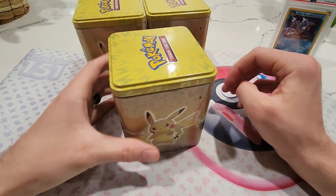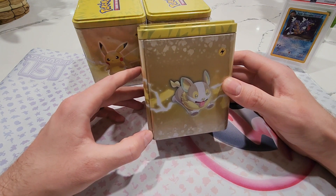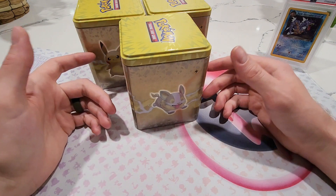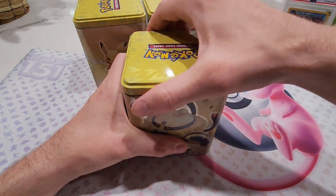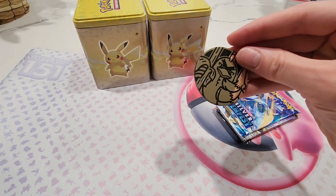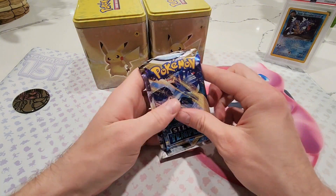Without further ado, today we're going to crack into some more tins. I did not get these out of a vending machine but they looked very similar. I bought them online — I saw my Best Buy had them for pickup, on sale for $8.99. I knew they had three packs and I figured they probably had Evolving Skies in, but I already took the plastic off. It's still a good pack selection — Sword and Shield era. You get this coin, and you get two Silver Tempest and one Lost Origin in each tin.